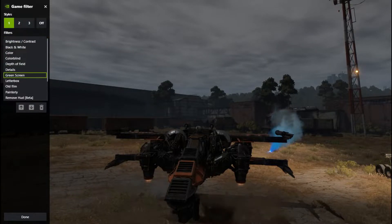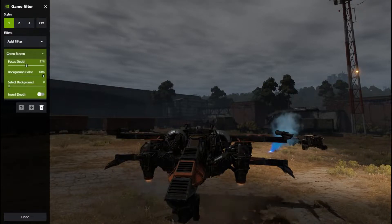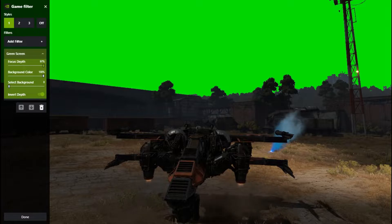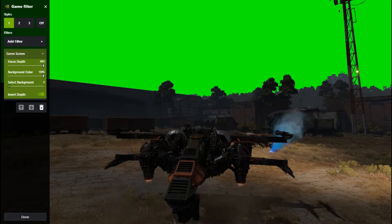Let's go ahead and add a filter — green screen. This is going to change the background of the sky. So let's invert the depth; you have to apply this. As you can see, the green screen is too close, so we have to adjust the focus depth. Let's turn it all the way back to 99% so it just barely picks up. Now it's in the sky. Background color you could change if you want to adjust your green screen, but we're just going to select the background itself.